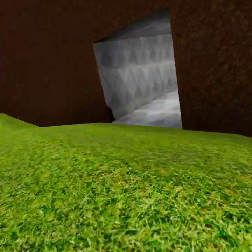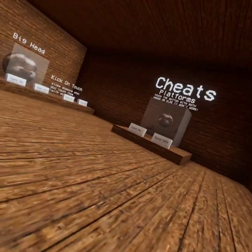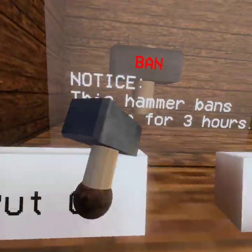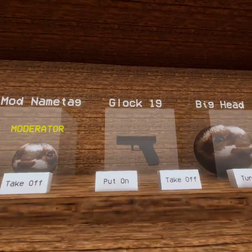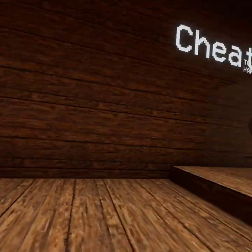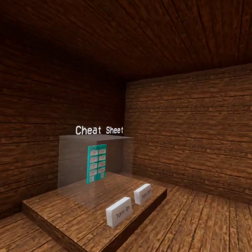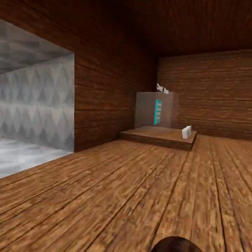So the last place I'm showing you is the moderator vents. You just come in here if you're a moderator. If you're not a moderator and somehow you manage to get in here, we're probably going to kick or ban you — I don't recommend doing that. It gives you a yellow tag above your head. This gun is the gun I was wearing at the start of the video. Big head gives you a big head like it says. Kick on touch — it's kick on touch.